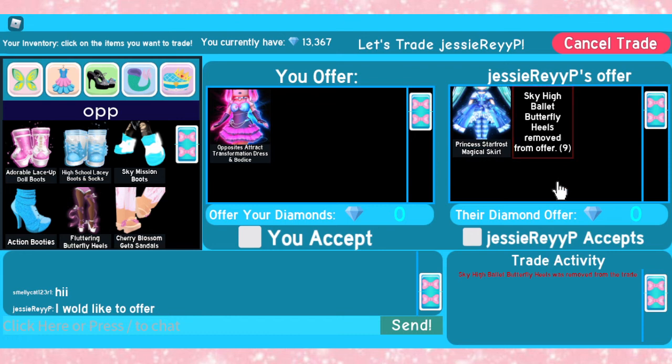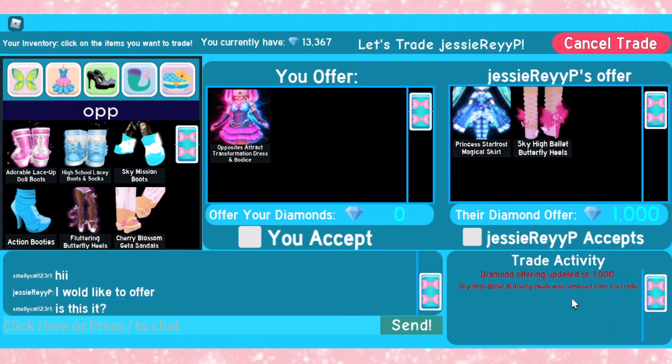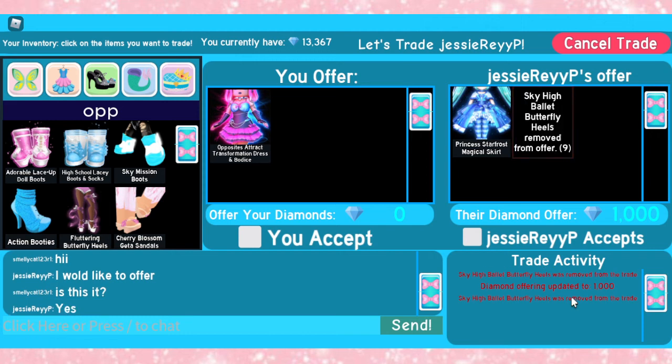Alright guys, so I am getting another trade request. It looks like they're putting down the Princess Star Frost Magical Skirt, which I think is around 25k, so that's a pretty good start. Let's see if they're going to add more. They added the Sky High Ballet Butterfly Heels and 1k Diamonds — oh, they took the heels out. So just those two. I don't think that would be worth the price. Even if you paid OG price for the Princess Star Frost, that wouldn't be worth the Opposites Attract because it's less than 35k Diamonds. But thank you so much for offering.